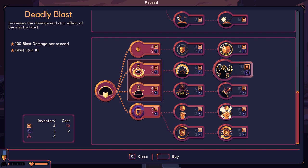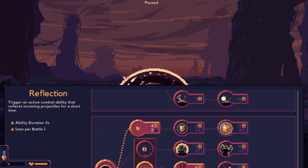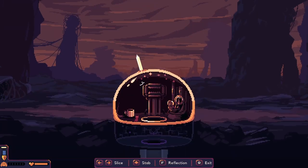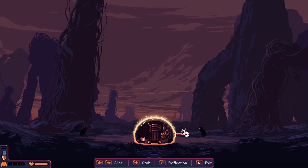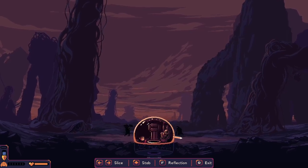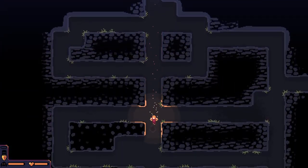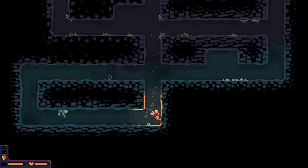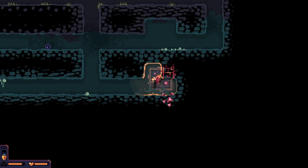100 blast damage per second - depends if we get the condenser or not. With the amount of flies we're going to have, this is going to be great. What do we got this time - flies! Let's get rid of that. We got two of these dudes. Alright, not too bad - that's pretty good, can't complain. Relic, where are you? Here it is - we asked for it and we got it.